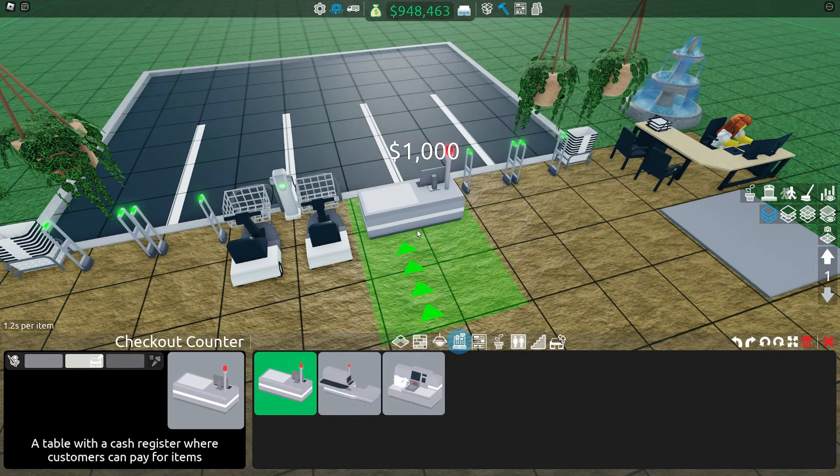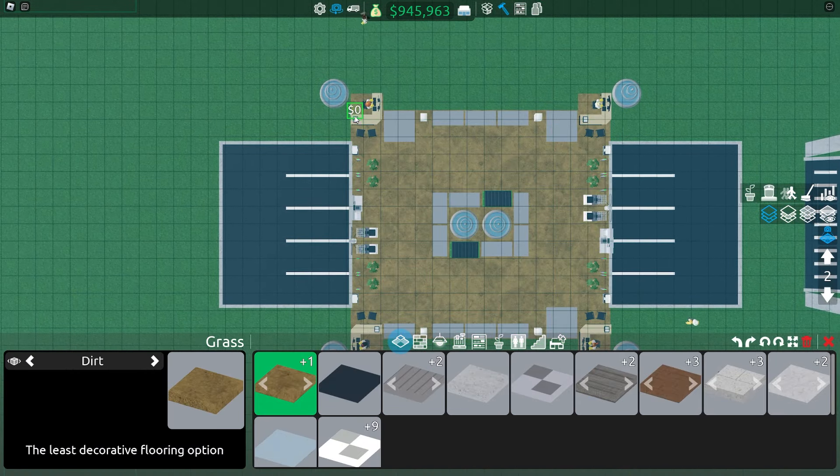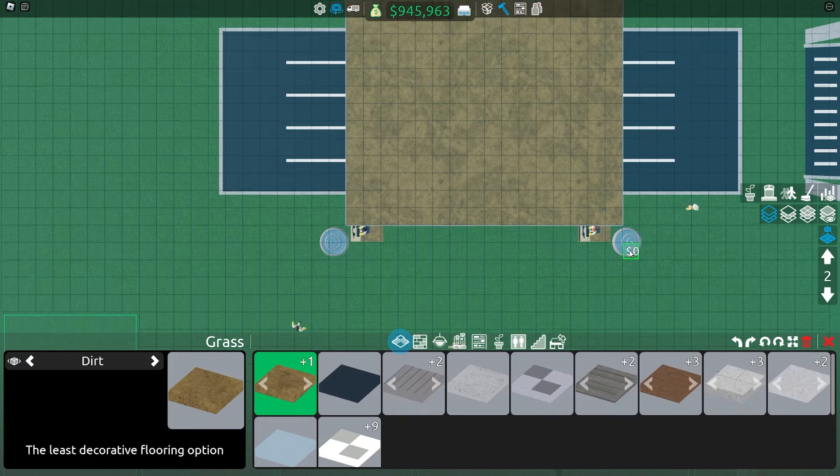If you struggle with long queue sizes, you can switch out the self-checkout with a checkout counter. Now you will just have to build a little ceiling — use dirt because that is free.